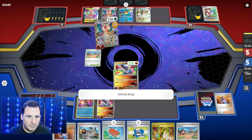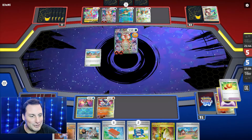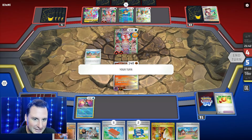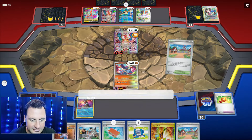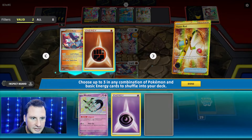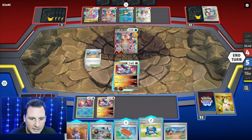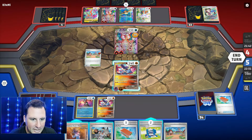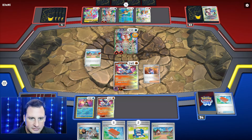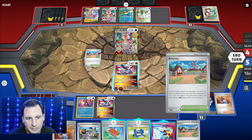It's 210 because we took the stupid prize card - no way! Okay, now I need an Artisan for another one. Super Rod these three back in. What are my Sadas? Let's get two Sadas back, boom. I can Sada or Eerie - I think I should Sada. I need some energy. If Prime Catcher retreats, okay, we're going to take it.